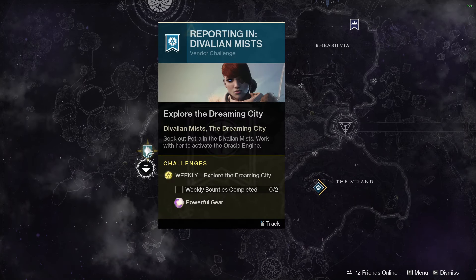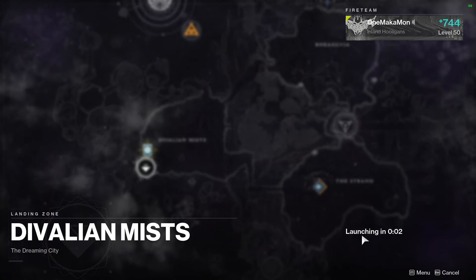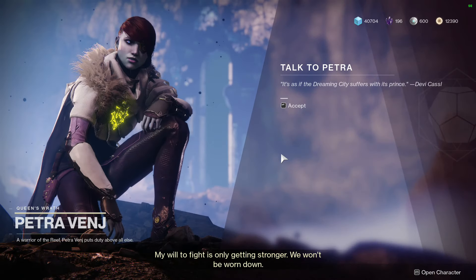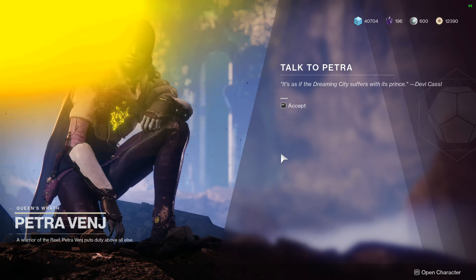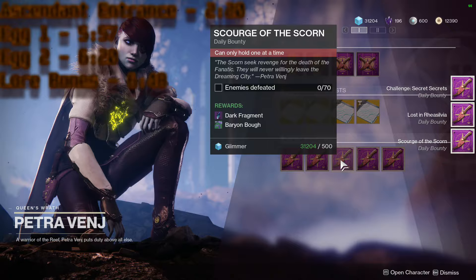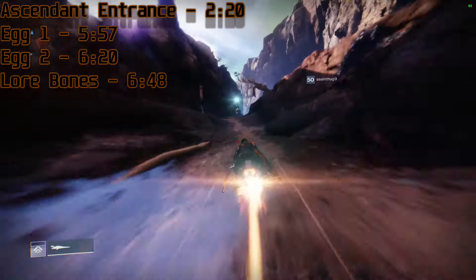We're gonna head to the Dreaming City and go to Petra to get our bounties. Make sure you get the Ascendant bounty before you go do the challenge. Once we're here at Petra, let's get our bounties real quick for the week. The timestamps are up on the screen now if you want to jump to any specific point in the video.